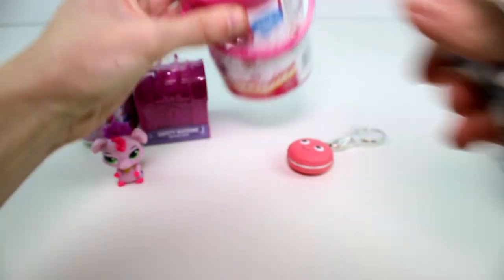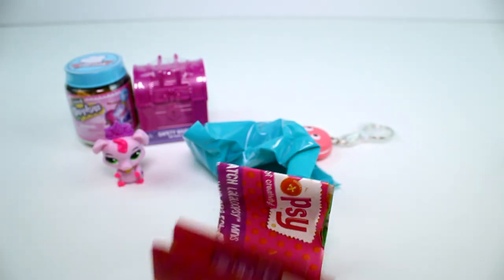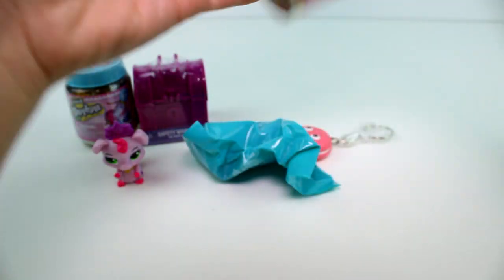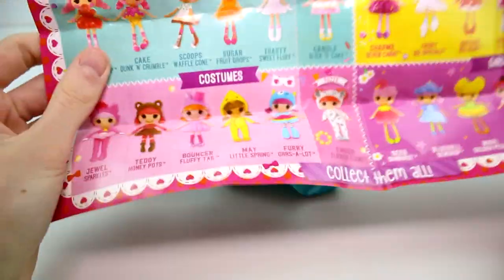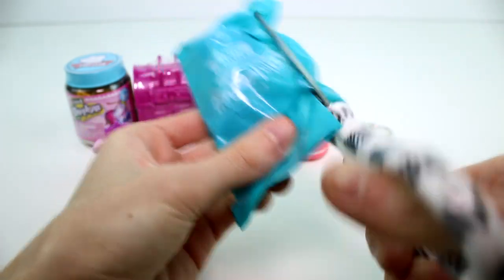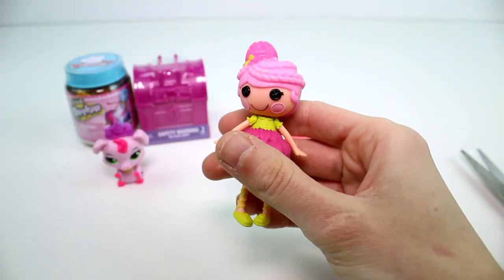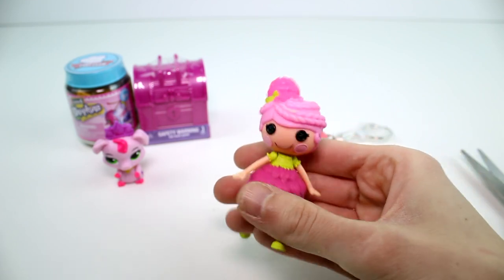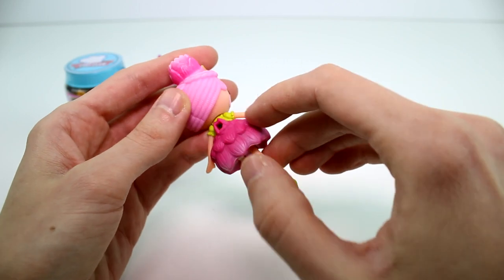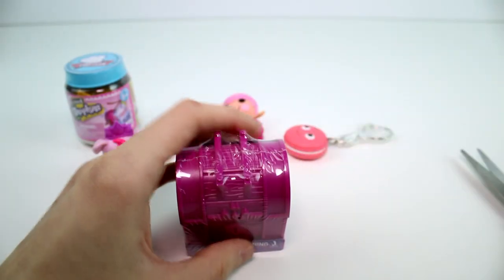And then we have the La La Loopsie Minis — little dolls. And then we have the checklist. The checklist is just so giant. The one I want the most right now is probably May Little Spring, but I'll take any of them obviously. It's not May Little Spring, but this is like a flowery one — Seed Sunburst. She's really cute, I like her dress. Really, really nice. I love these little dolls. So cute to have some blind La La Loopsie dolls.